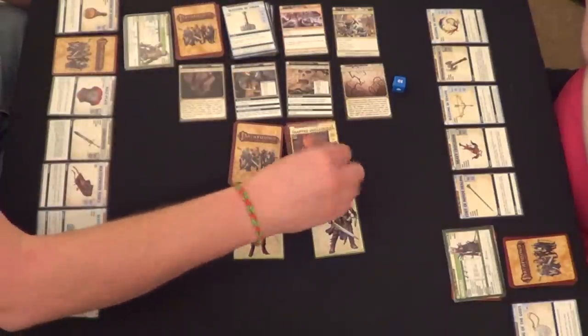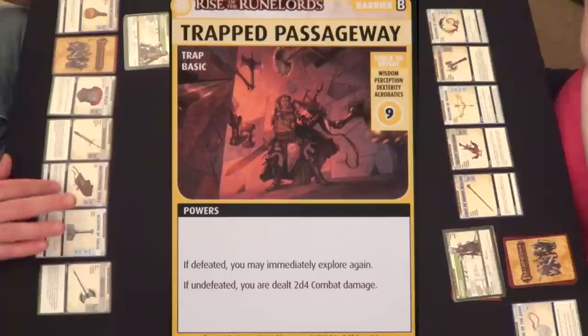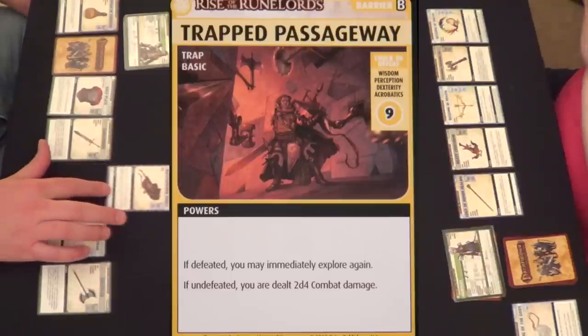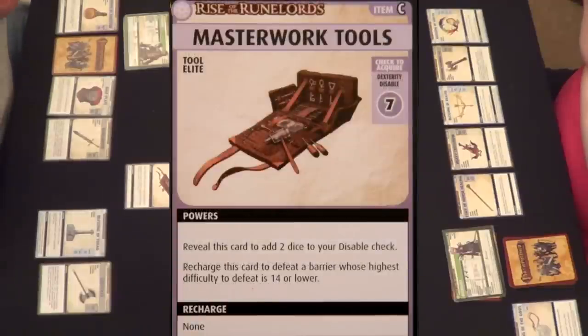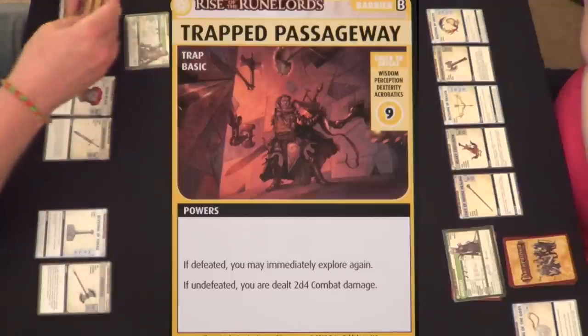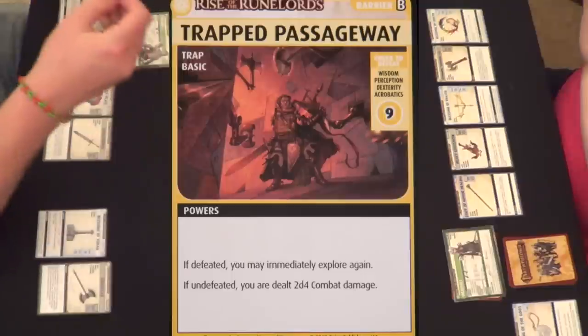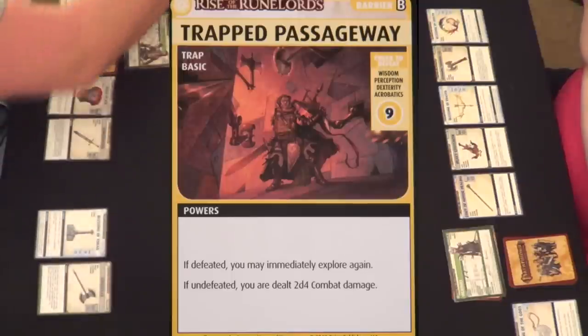Looks like we're doing good on the blessing deck. A Trapped Passageway — this is a Wisdom, Perception, Dexterity, Acrobatics 9. If defeated, you may immediately explore again. If undefeated, you are dealt 2d4 combat damage — that's not good. I'll use my Duels ability, which lets me recharge this card to defeat a barrier whose highest difficulty is 14 or lower. This fits that perfectly. And now I get to explore again!